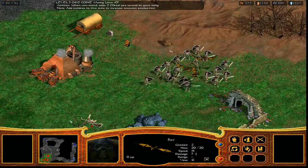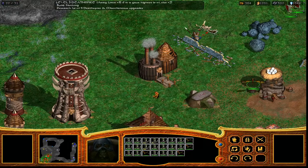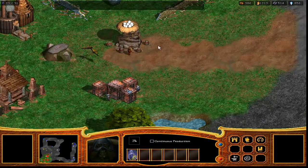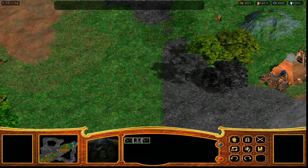Your hero also has an inventory and you can find and wear items looted during battles. Once you have a builder they can be put to work creating defensive structures like towers and walls, or production and upgrade structures to make and upgrade units with.